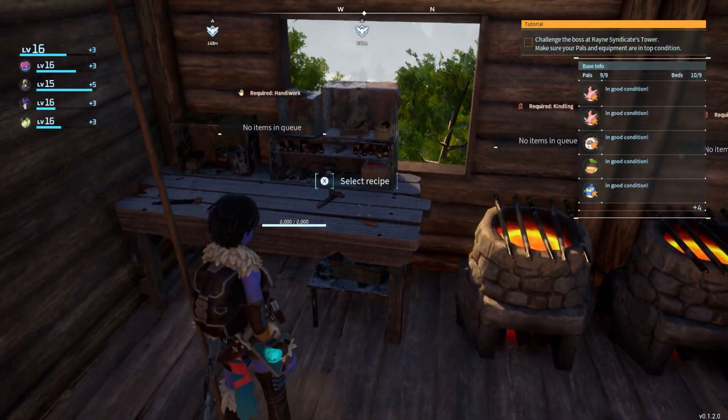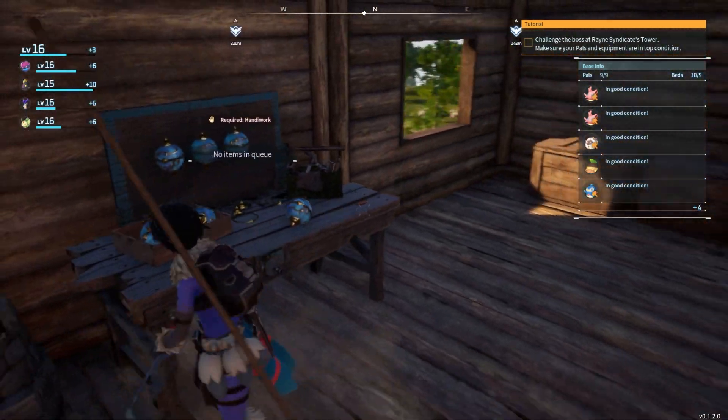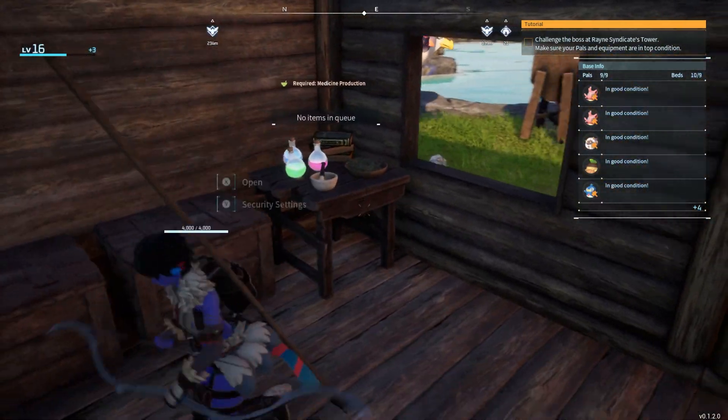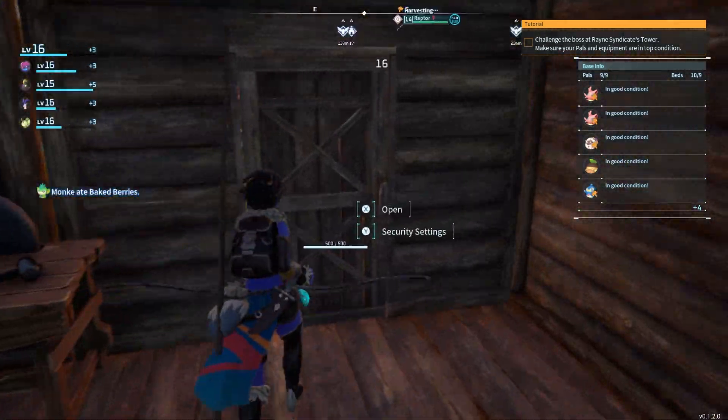We've got the advanced crafting bench, two forges, the sewing bench, a bunch of storage, medical bench, the repair bench, and even the Pal bench.